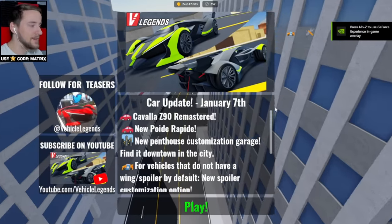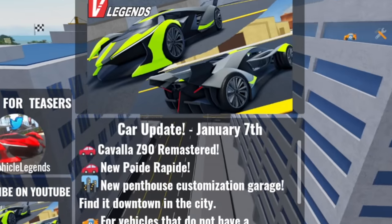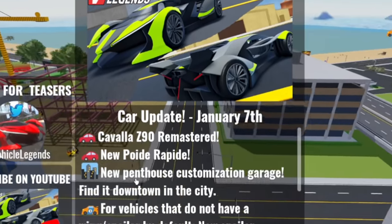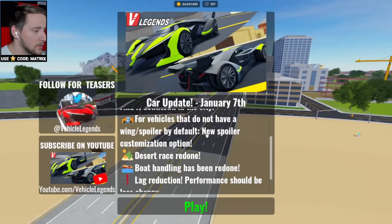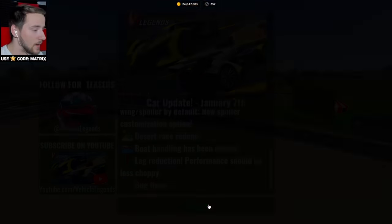Welcome back guys to Vehicle Legends. Here we are in-game. We have the new Poid Rapid, the Kavala Z90 remastered, a new Penthouse customization garage — find it downtown in the city. For vehicles that do not have a wing spoiler, they do now have a spoiler. And the Desert Race has been completely redone, so we're going to check that out today as well.